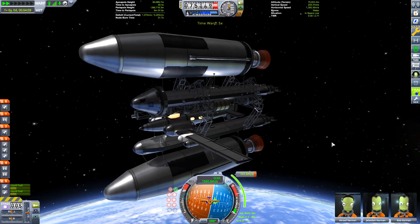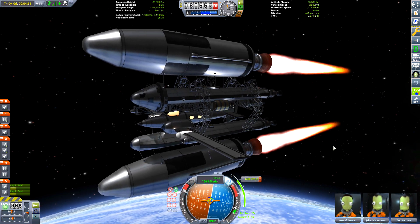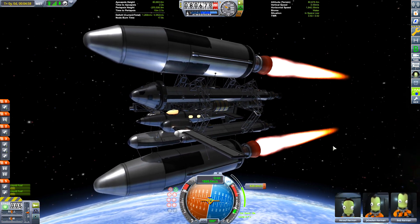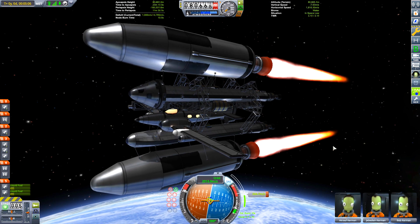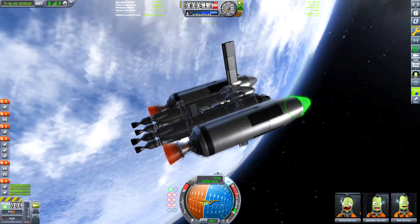Let's talk about the build itself. You can see we've got two booster rockets that'll get us into orbit and start us on our way to Jool, and then we have nuclear engines on the center core. You can see we've sandwiched the space plane in between them.